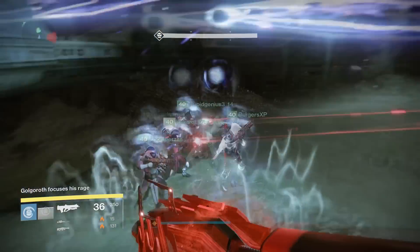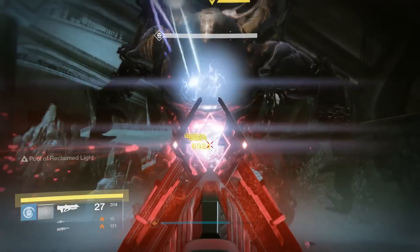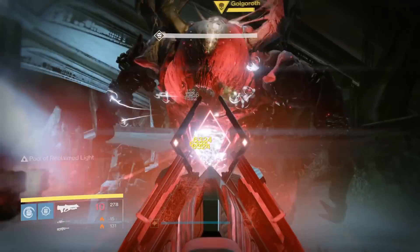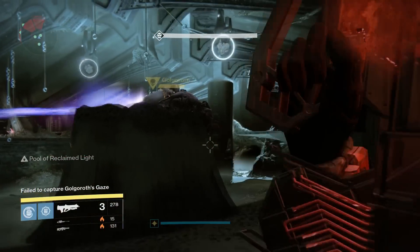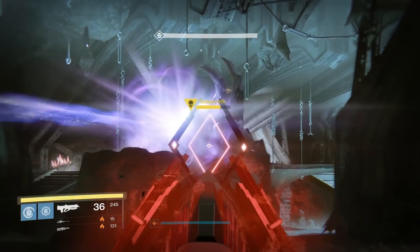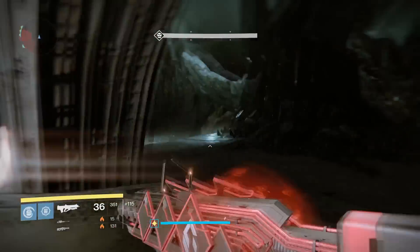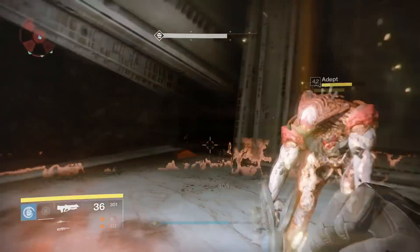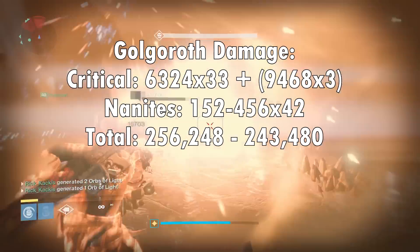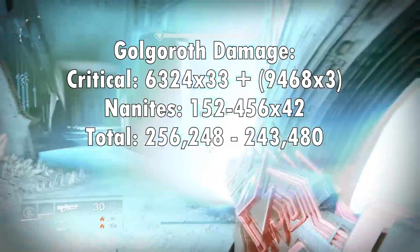You're going to be doing 6,332 damage for a normal shot against his crit without a tether. For the high-damaging shots, you're going to be doing 9,468 — and that's times three. Now we get onto the nanite swarms, and this is where things get a little complicated. Just like when testing the Gjallarhorn, the damage of the nanite swarms varies drastically depending on where they actually hit Golgoroth. The swarms can hit his crit and do 456 damage, or they can hit outside on his body and only do 152 damage. The amount of nanite swarms hitting each location is going to vary every time, so the total damage per magazine is going to be between 256,248 and 243,480.